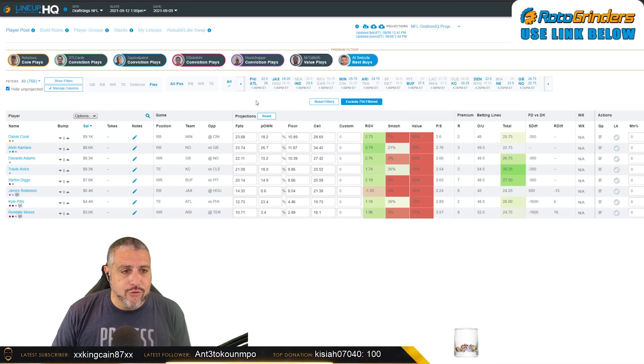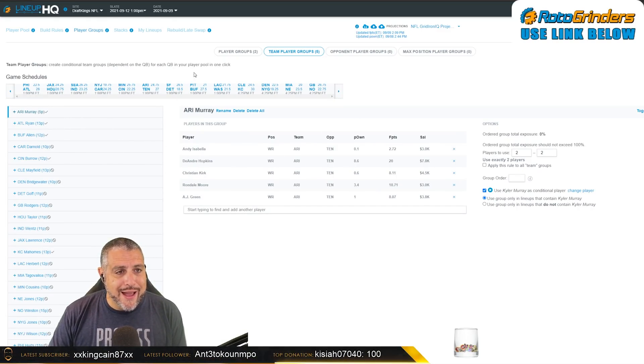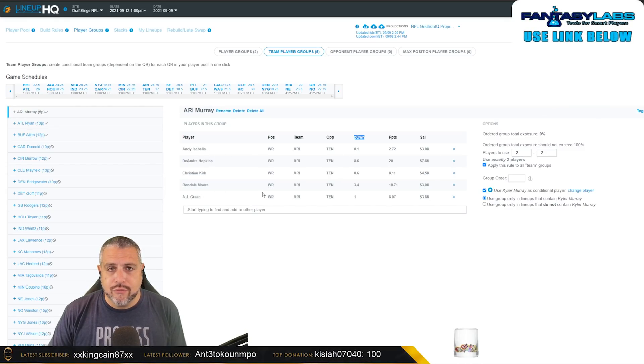Let's take a look over at the RotoGrinders lineup builder. My best buys are included in their lineup builder — we've highlighted the five quarterbacks we talked about. You go over to team player groups and build these stacks out. Here's my wide receiver group for Arizona. You can set what you want; they'll update the P.Own, which is the roster percentage they project those players to be. I've set my player group to use exactly two players — applying this to all team groups so I double stack all my quarterbacks in my first run of making lineups.